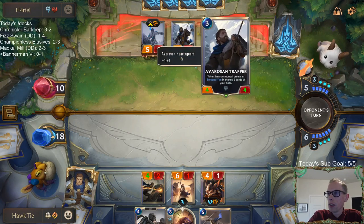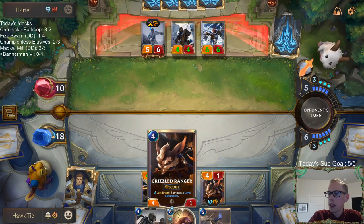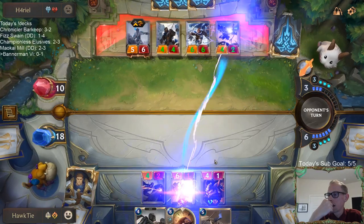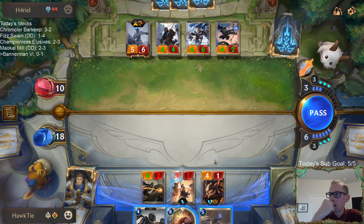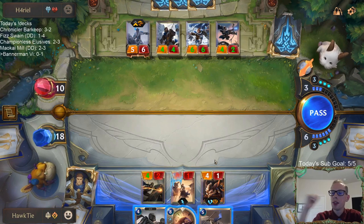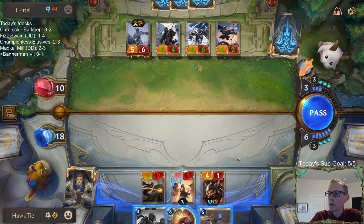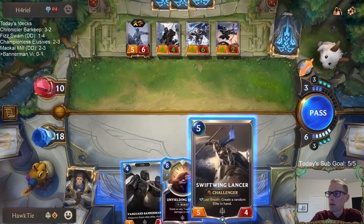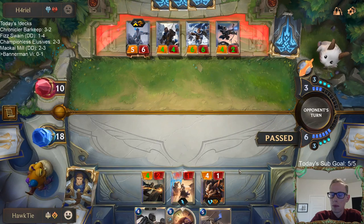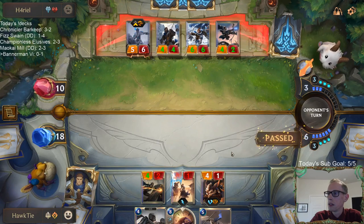If they attack out, I'll have my Grizzled Ranger block the 4-4, Cithria block the 6-6. Is it better to Unyielding Spear the Grizzled Ranger and get two attacks with it? Might be better to Unyielding Spear at the Grizzled Ranger and just get two attacks with it. They're both easy to Frostbite — Cithria just has one toughness. They're not difficult to Frostbite.